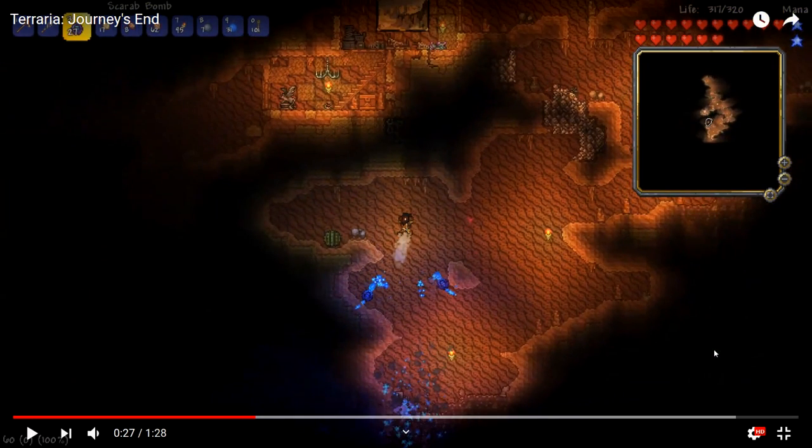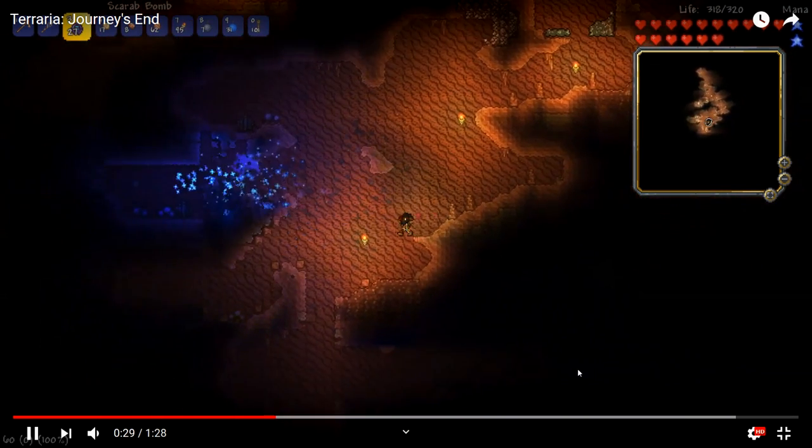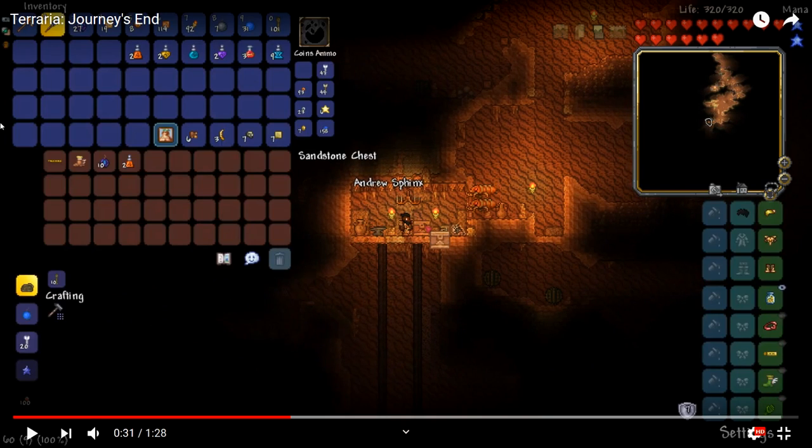The desert seems to have a whole overhaul in this update. There's a new cactus right here, something else here — I don't know if it's a rock. There's a new chest we'll get into when they open it. They're using the scarab bombs right now. New painting — 'Andrew Sphinx,' I like that joke.